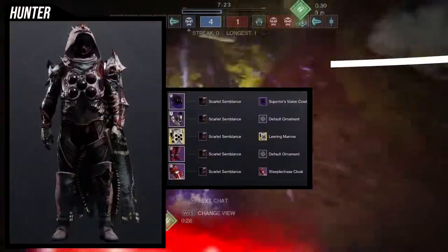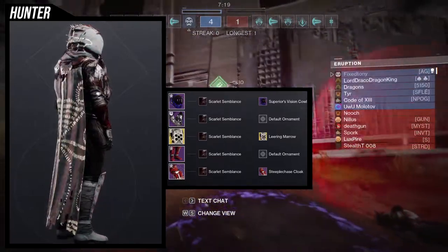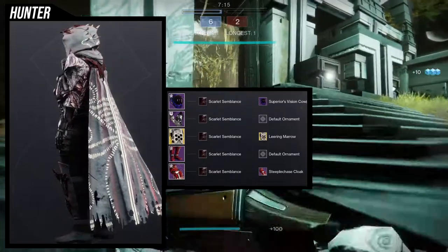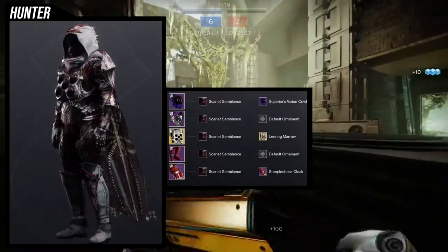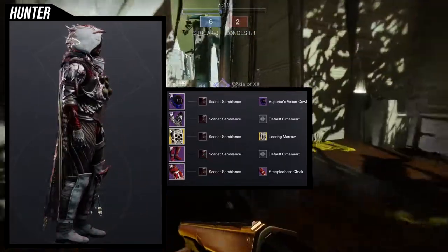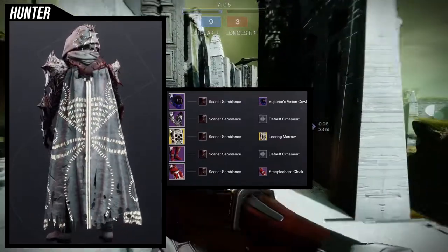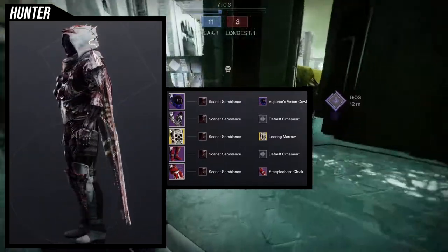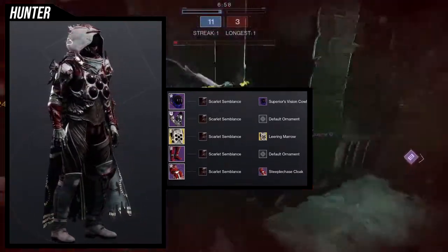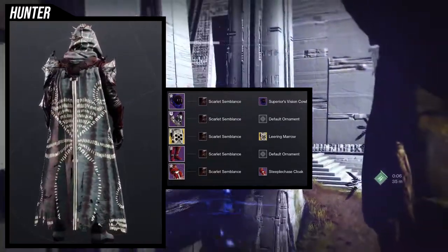For the helmet, we're using the Superior Visions Cowl specifically because you can barely see the visor at all. The cool part is that the bottom breather part looks really brutal with it — almost like a Joker smile where the sides of the mouth are cut.